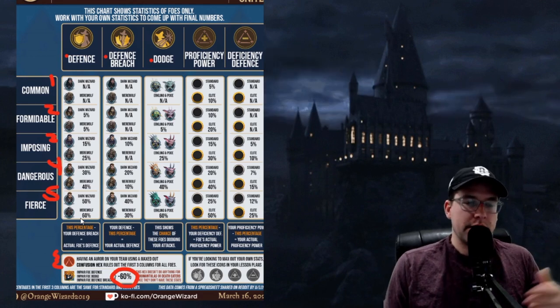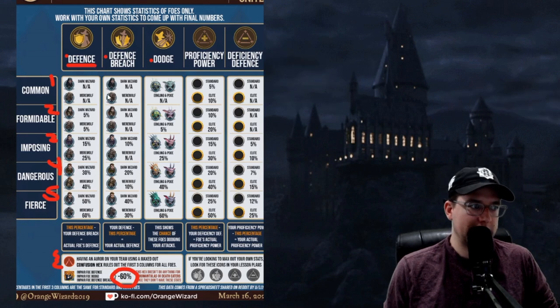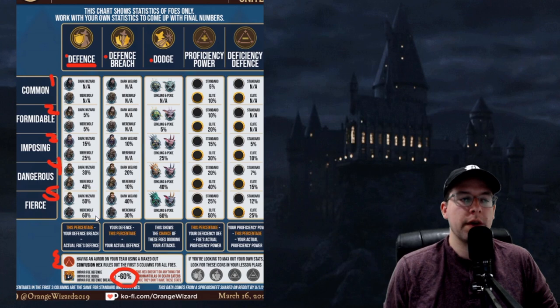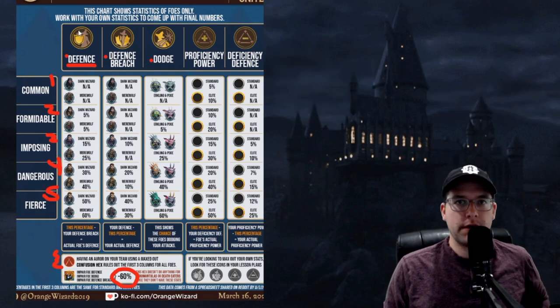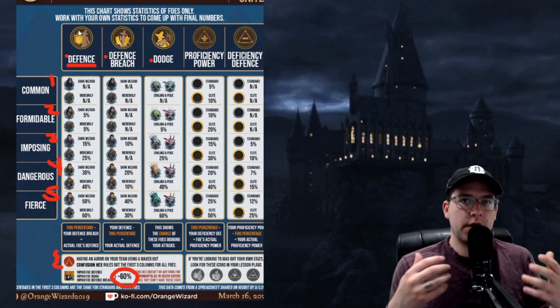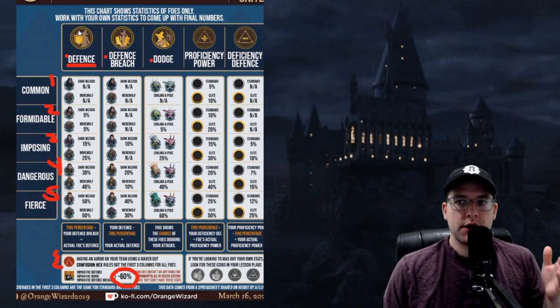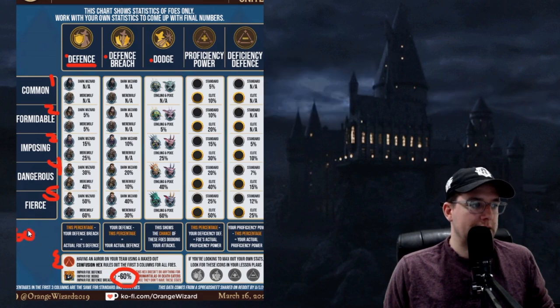First, I want to talk about the defense section, starting at the left side of the chart. Formidable dark wizards and werewolves get 5%. Imposing: 15% and 25% for dark wizard and werewolf respectively. Dangerous: 30% and 40% respectively. And fierce: 50% for the dark wizard and 60% for the werewolf. Defense is a basic defense — this icon literally represents the ability to defend. The dark wizard has 50% and the werewolf has 60%, and to do quick mental math, you take that percentage and subtract your defense breach.